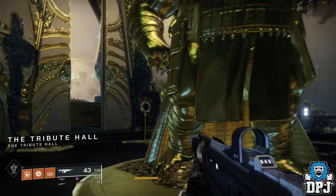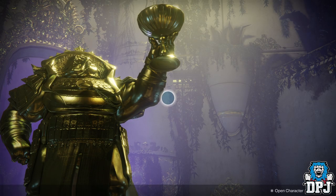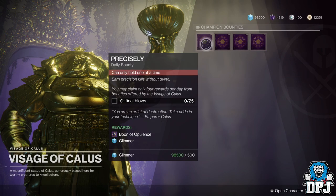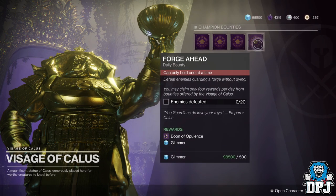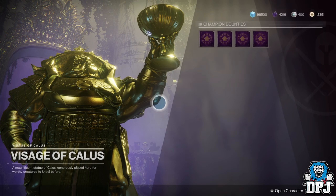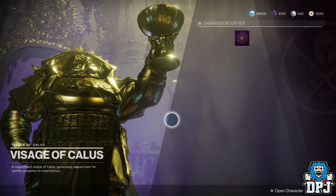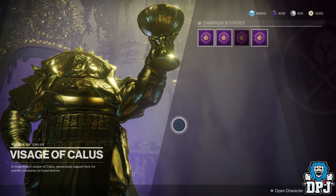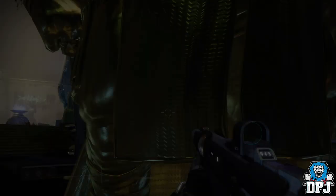Before the reset the next day, before the daily bounties reset, load into the tribute hall and make sure you are inside the Visage of Callous inventory. Wait here until reset happens. You will know it's happened because the bounties will change, or you will get a message that a new adventure is available, or just check your local time — I'm sure by now you know when reset is.